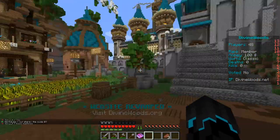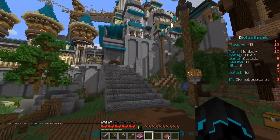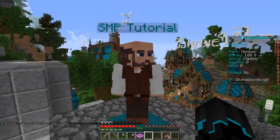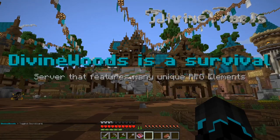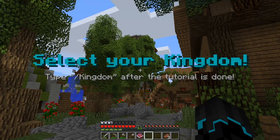Let's get to the SMP tutorial because I actually haven't watched it yet. Right-click — welcome to Divine Woods, enjoy the tour of the SMP. Divine Woods is a survival server that features many unique RPG things. Select your kingdom type with slash kingdom after the tutorial is done — that is something you can actually do as well.